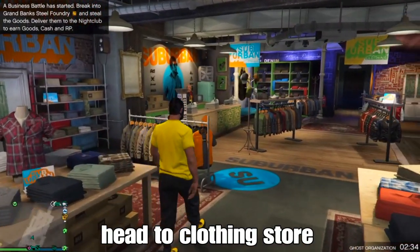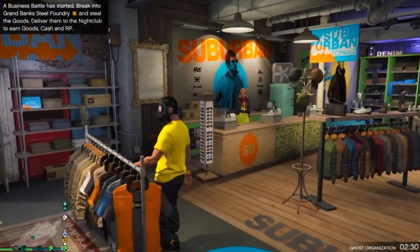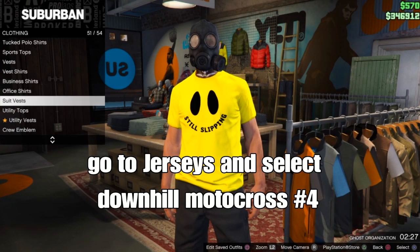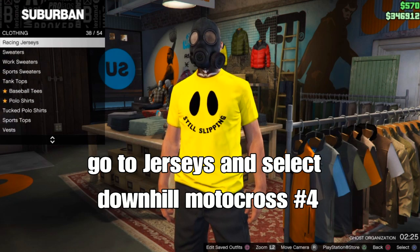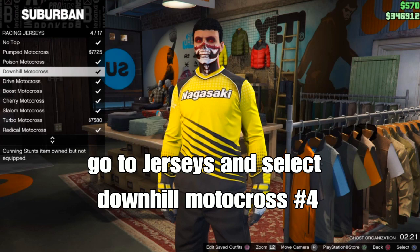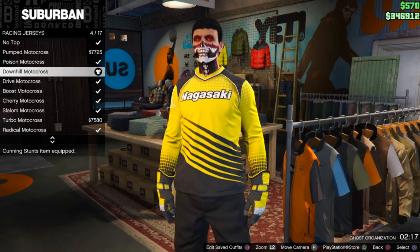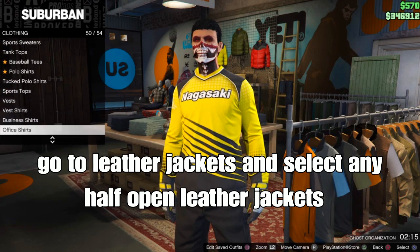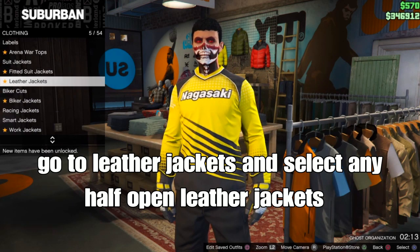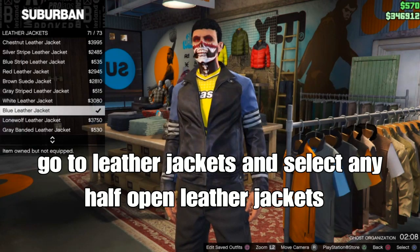Head to the clone store once you've spawned in. Go to top sections, go to jerseys, and select the downhill motocross jersey number 4. From there, stay on tops, back up, go to leather jackets, and select any half open leather jacket — you can see it on screen.